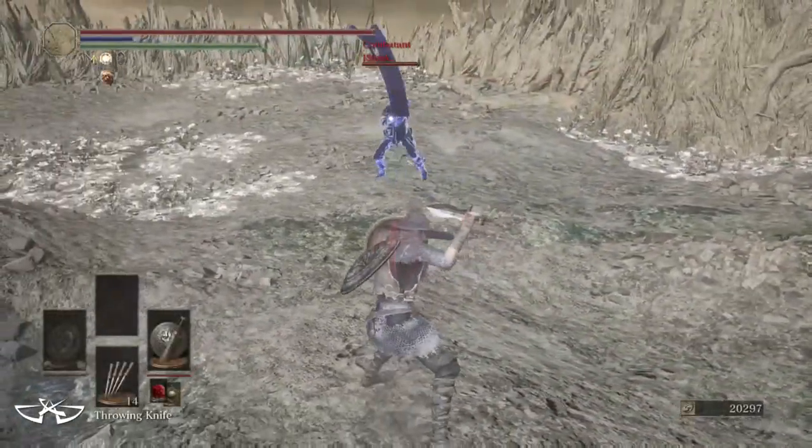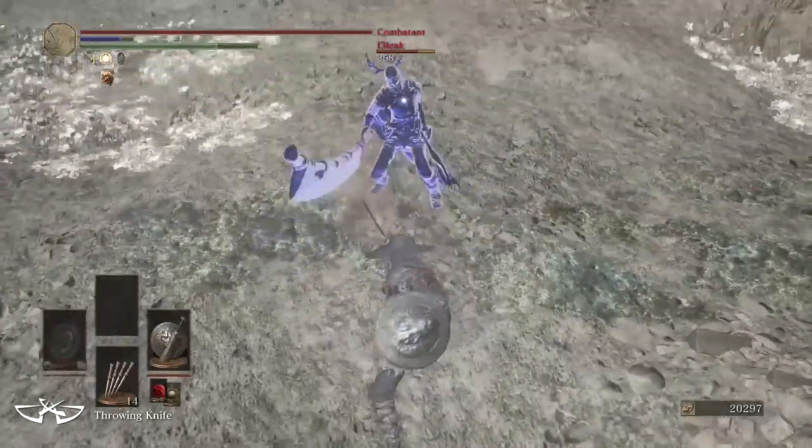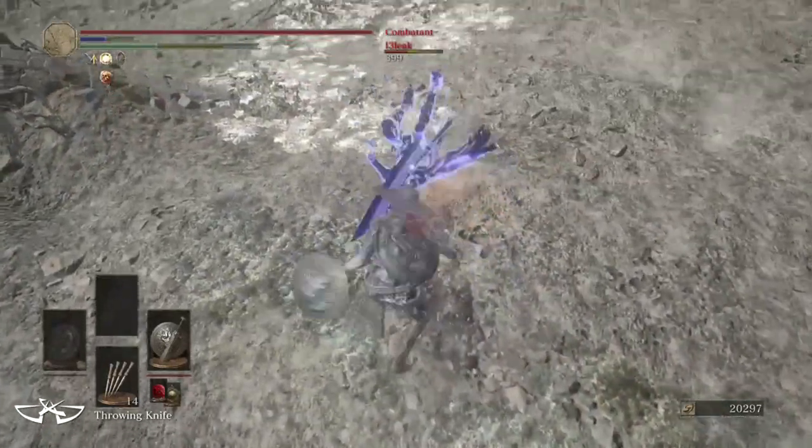Next up is the weapon arts. The L2-R1 is a forward thrust with insane range, best used for closing in on your opponent and ending combos if your opponent is trying to roll away. The L2-R2 is a shield bash — it can block pretty much any attack no matter the weapon, and it can be followed up with an R1 for a true combo.